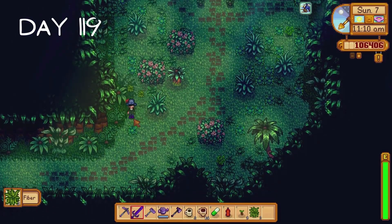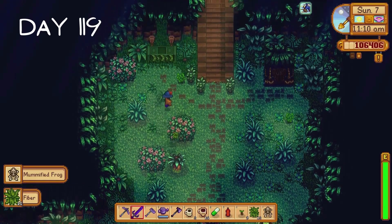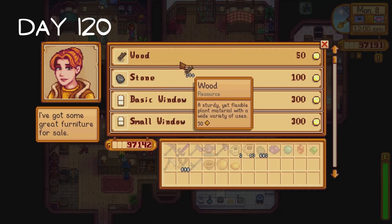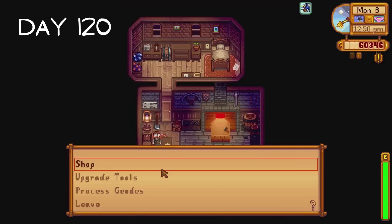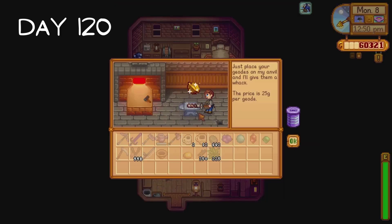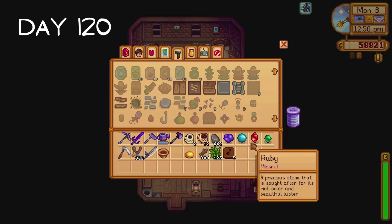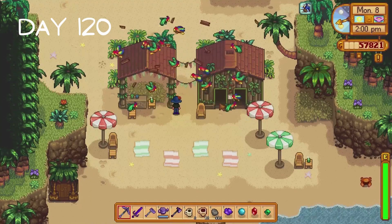Then it's off to Ginger Island where I find a mummified frog in the forest. The rest of the day is spent collecting golden walnuts and golden coconuts. I head to Robin's on day 120 to buy some wood and fibre and ask her to build another shed for us. I ask Clint to crack open a golden coconut and we receive a golden walnut. I buy some copper ore and use it along with the wood and fibre to make five flute blocks.